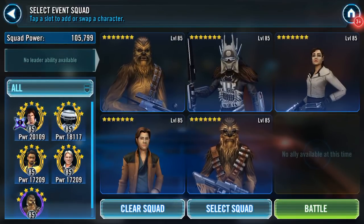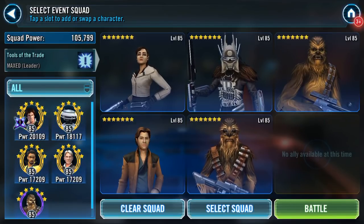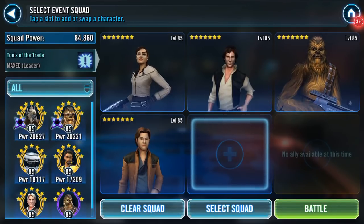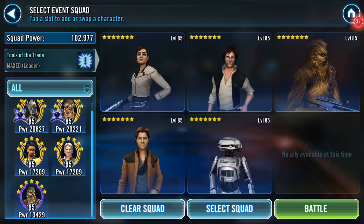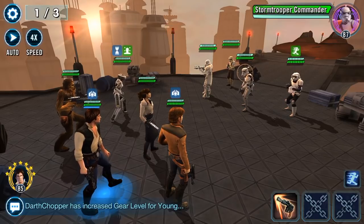I need a leader, so let's drop Chewie and Kira out and switch those two around. I don't want Vandorn, and I think I'm going to drop out Nest. Let's bring in a Han, and I think I'm going to go L3. It'll be interesting to see who gets the bonuses — I think it might be the two Hans, and yes, it is the two Hans.